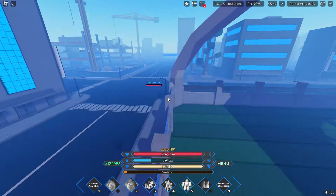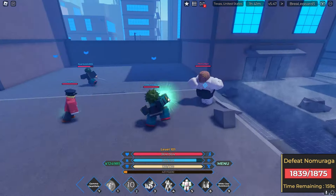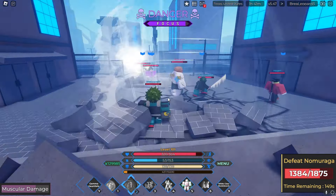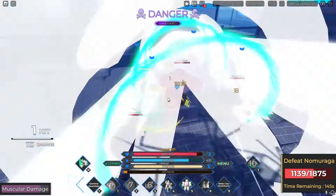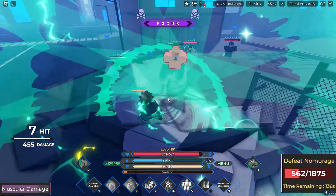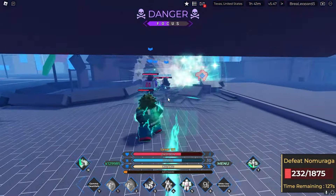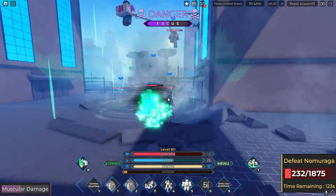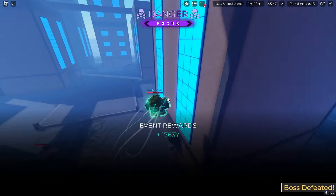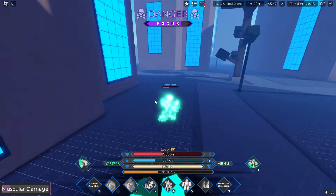A Nomu is spawning in — he has a lot of HP but there are a lot of players. Let's hit him and get into focus mode, that's when we start doing real damage. Slam into this and unlock focus with the smash — there we go, pop our focus, now we do big damage. This damage is actually insane, cooking him. Muscular damage is annoying since you can't spam skills as much, but it doesn't matter — this is one crazy quirk. Nine more levels and we can unlock Infinite Cowling.